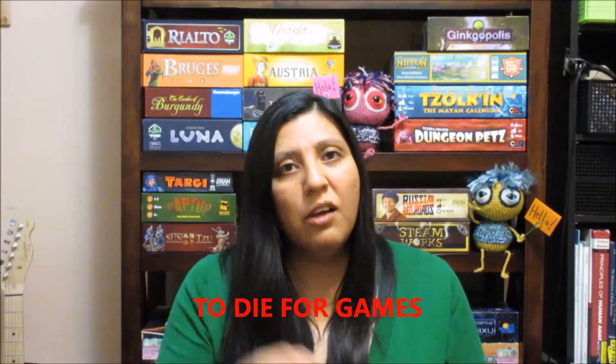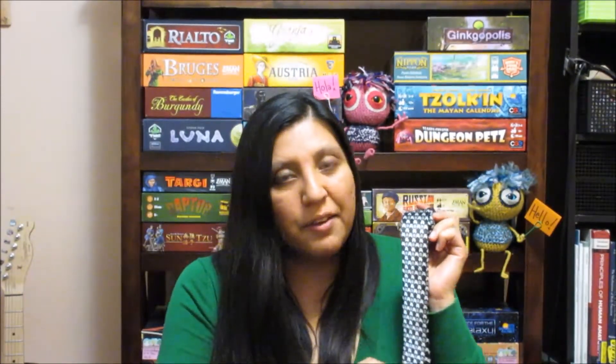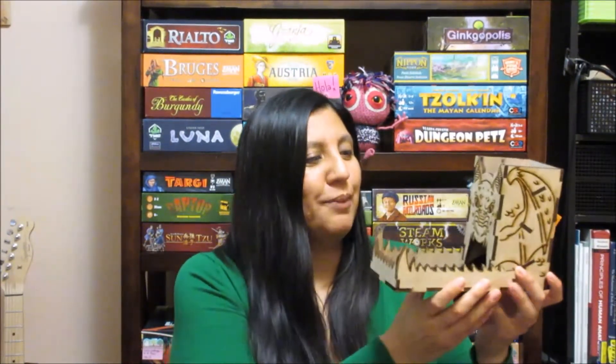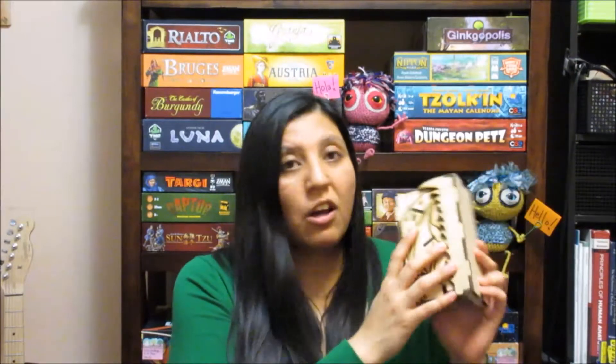Before we start with my initial acquisitions and impressions video, I want to give a small brief shoutout — this is going to be for Mandy from To Die For Games. I'll put a link below. She actually sent me this cool tie — it's a Space Invader tie. I also got this cool dice tower from Custom Game Bits. I'll put the description down below of the company that makes these. It's a cool looking dice tower, and it's really lucky — it comes apart so you can easily put it away on your shelf, and it compacts well.